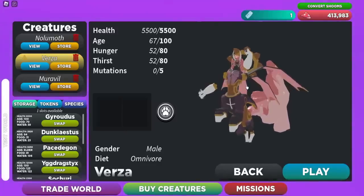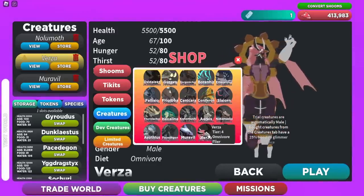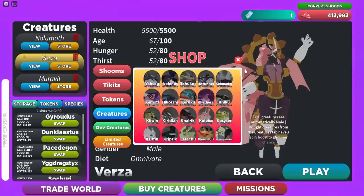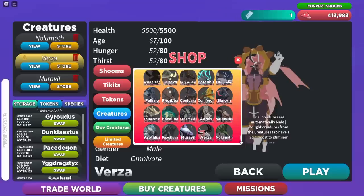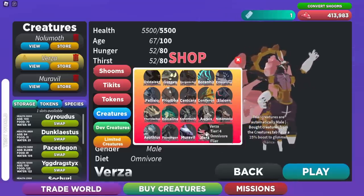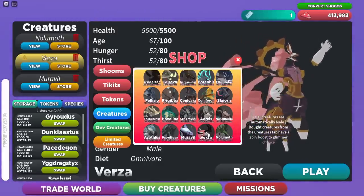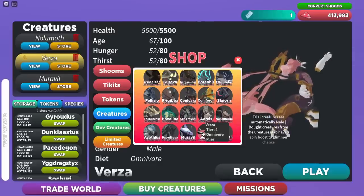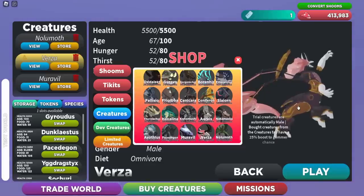To get the Verza without the species, go to Mushrooms, then Creatures, and scroll down to find it in the mushroom shop. You can buy pretty much any creature there for mushrooms — it's expensive, but you get a stored one already grown to adult. You can also buy stored versions from other players who have the species.